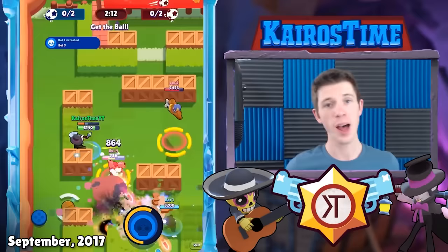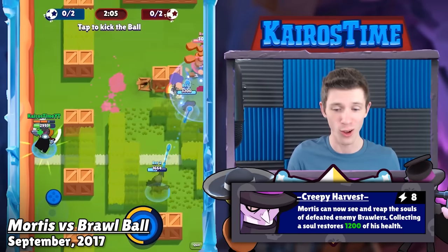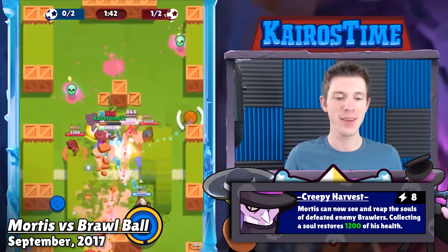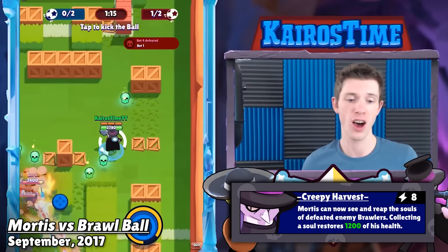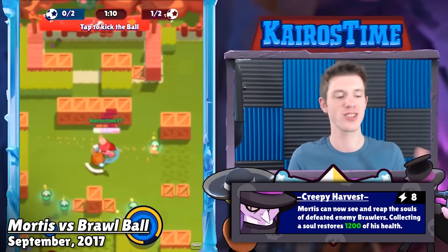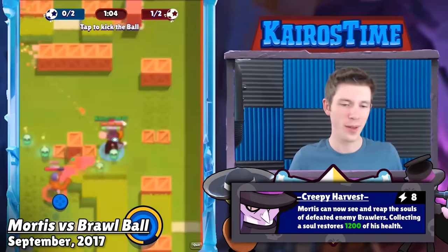While Pam ruled Gem Grab, Mortis was ruling over the first brand new game mode to the game, Brawl Ball. Brawl Ball was a very different game back then. Passing the ball didn't consume any ammo, so if you aimed your shot just right with the ball and then dashed directly where you shot, Mortis could actually kick the ball and dash right to it, so you didn't even have to fight enemies at all with Mortis in Brawl Ball. You could just dash right past them with the ball and score an easy goal. Plenty of skilled players got so good at it that Mortis continued to be the number one pick in Brawl Ball long before dribbling got nerfed to the ground.